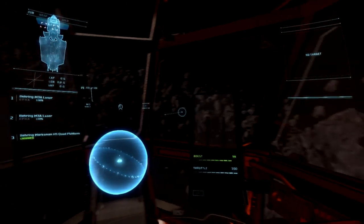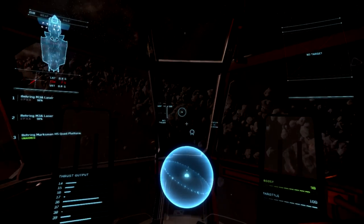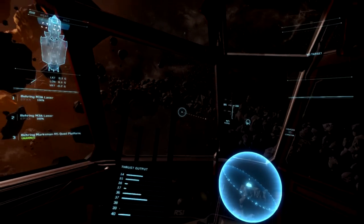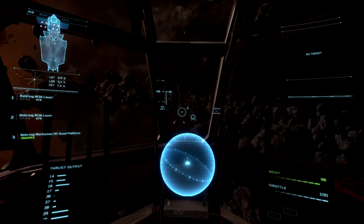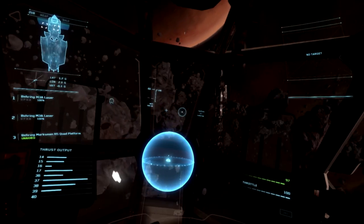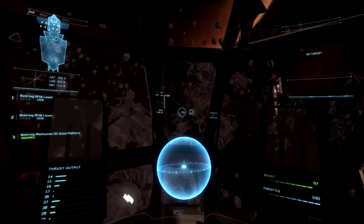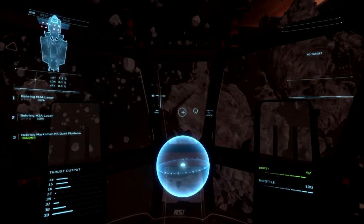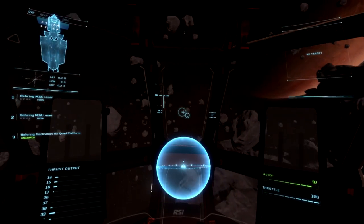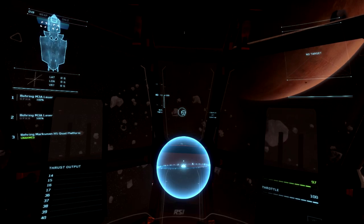Anyway, back to the Aurora. For people out there who might be ignoring a ship like the Aurora in their hangar — as you can see here, just doing a simple decoupled rotation, everything is way, way different inside the Aurora compared to the 300i. That huge gap in handling between something like the Hornet or the 300i and the Aurora is something very important to understand, for exactly the reasons I just stated.